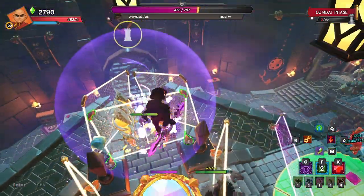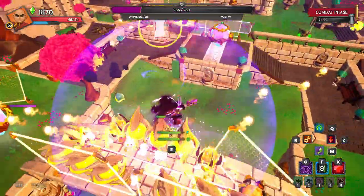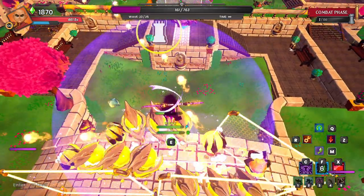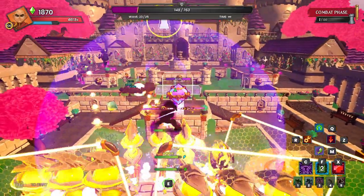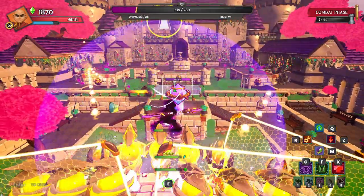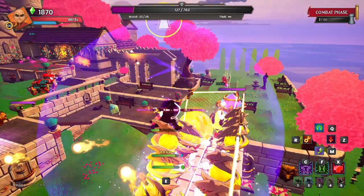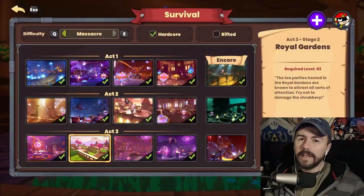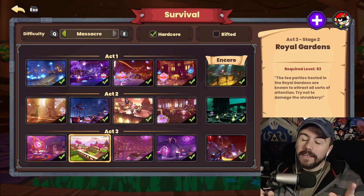From either of those maps you can jump all the way up to Act 3 and get into Royal Gardens. There are a lot of easy and good builds for Royal Gardens, one of which involves a striking gemstone in the middle — you blow up an aura stack, it's a great build. All of these builds are going to be best served with a boost monk and a speedy gemstone. I have a full breakdown on how to gear out, stat up, and play a boost monk — I'll leave a card for that here if you're interested.